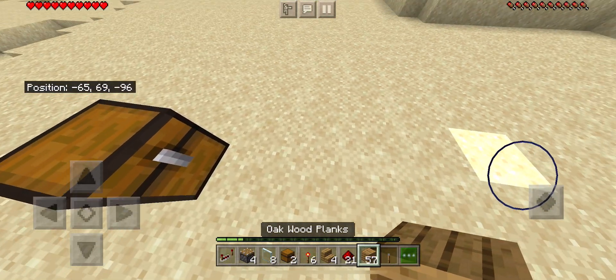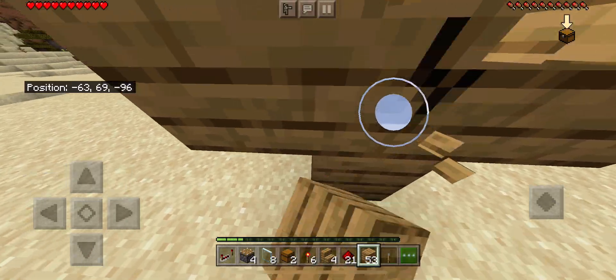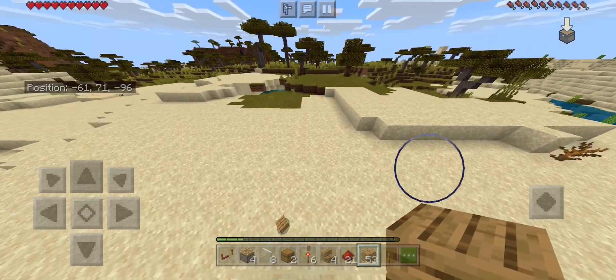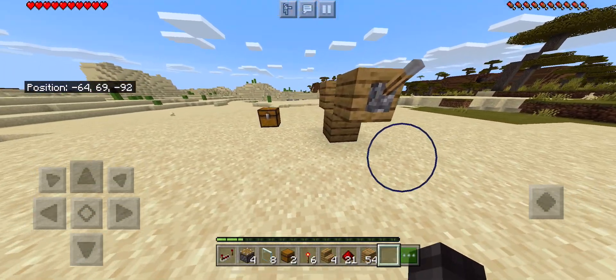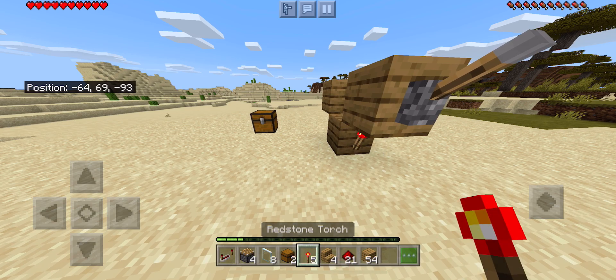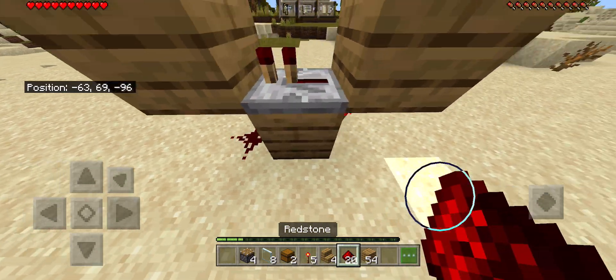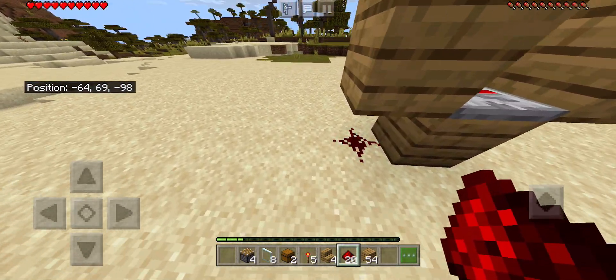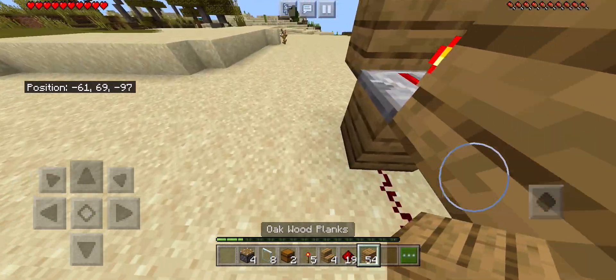Now let's get started on building it. First, make a T-shape right here, then break the middle block. The next step is to place a lever, place a redstone torch under there, place your redstone repeater right there, and this should create a redstone clock. Now place a redstone right there and turn this off.